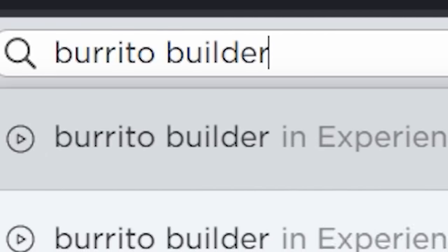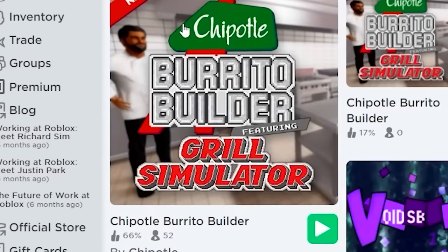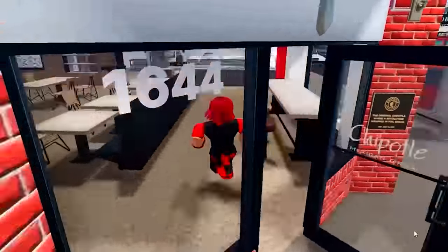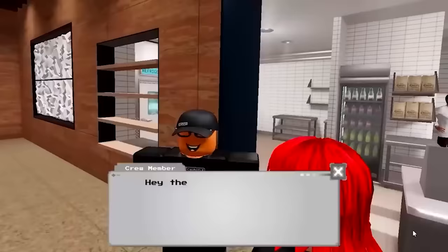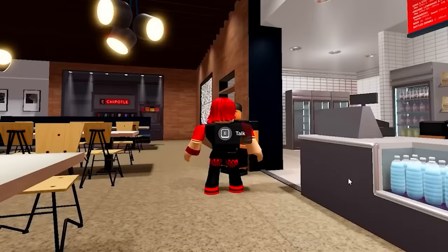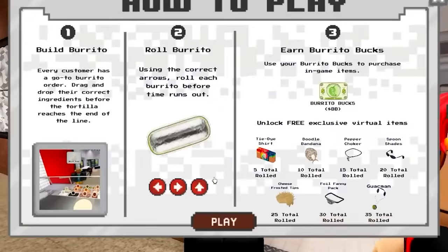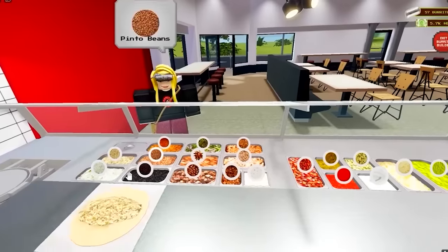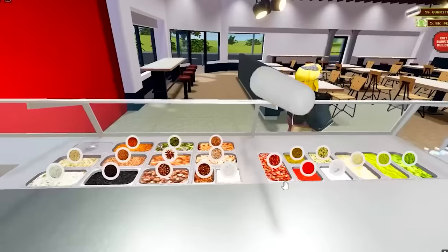For the next free item, search Burrito Builder, and make sure it's made by Chipotle the sauce. Once you load in, go in the restaurant and talk to the NPC here. He will give us a job to make burritos, but first he will teach us how to make burritos. Look at all these free items. Very cool. I can't believe we get free items for this. This is so easy.